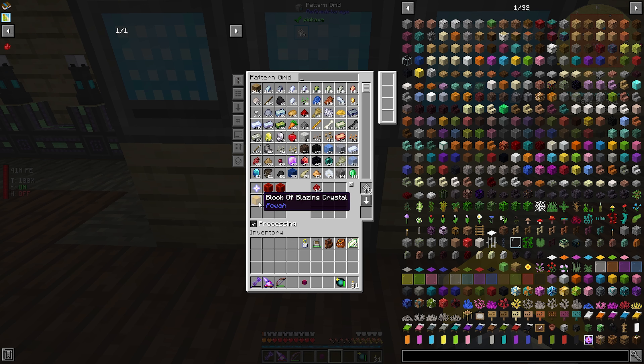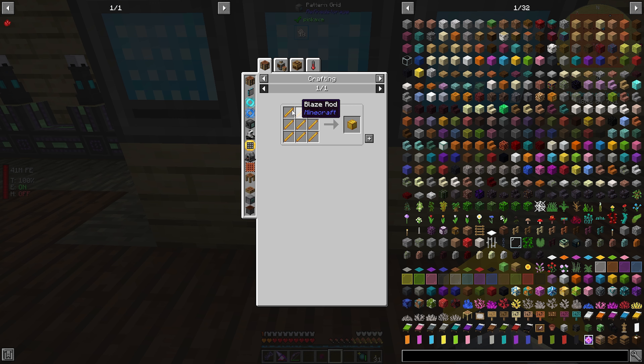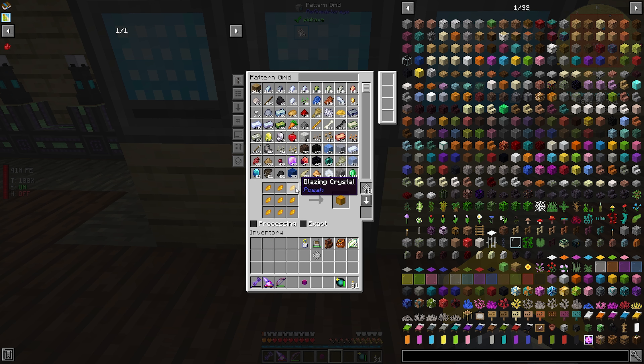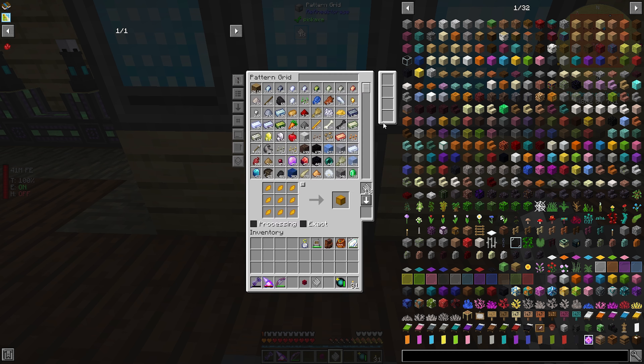So I need to teach the system how to make this. Is there a cheaper recipe? Blaze mesh — which is just blaze rods. I think that ends up being the same thing, but it is one step cheaper. Yeah, blaze mesh ends up being at least one step easier because it doesn't have to convert these and then craft them — it just goes straight into that.